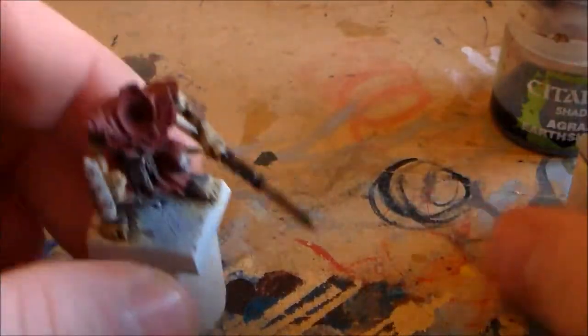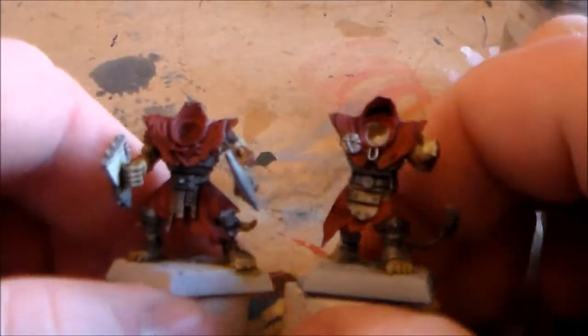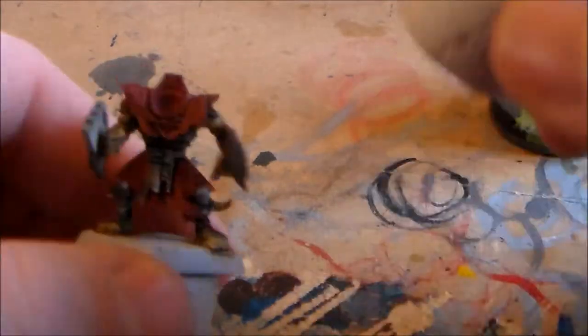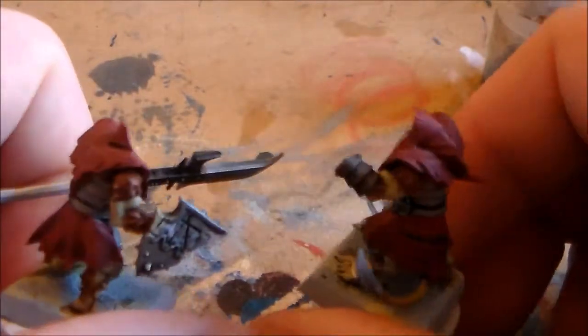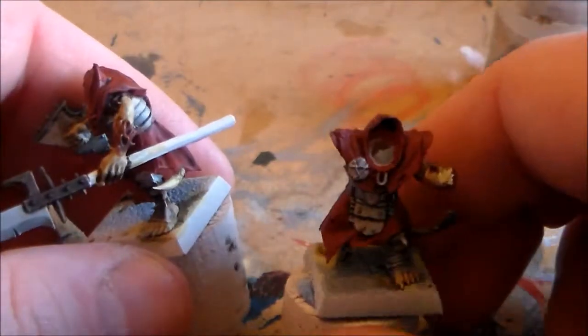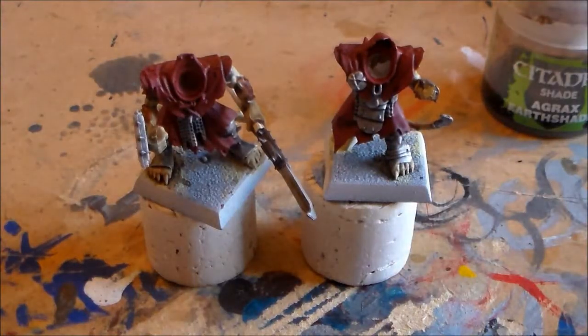I want you guys to think of any ideas to help me with conversions to make these guys stick out. I want to give them bloody mouths and make them look wild and wicked — like they're hungry for flesh — cut their arms, give them scars, all that type of stuff. Let me know what you guys think, leave a comment below.